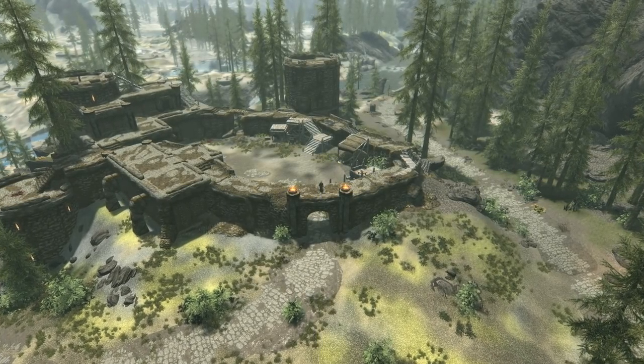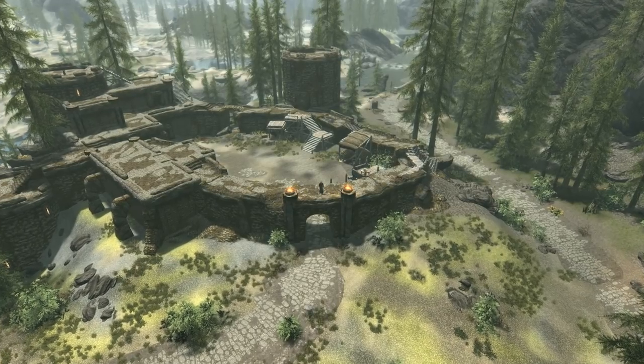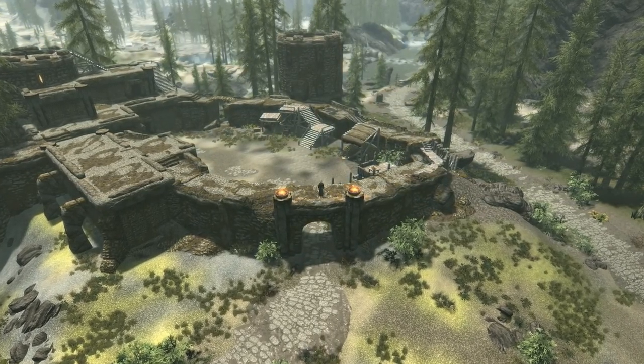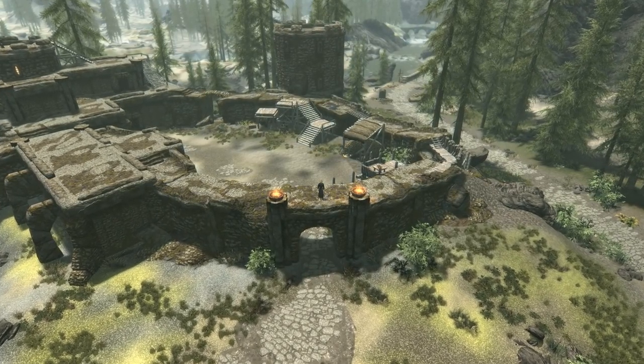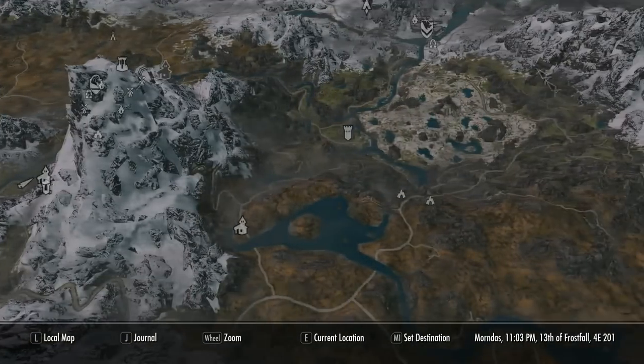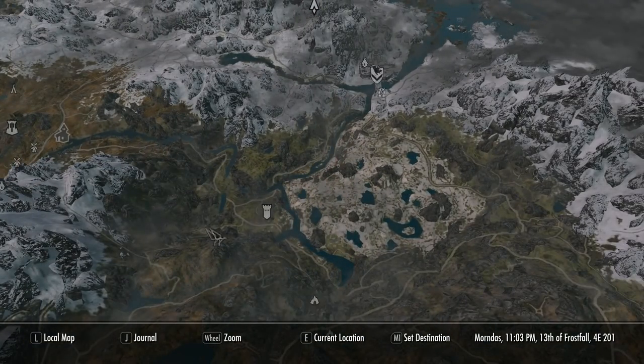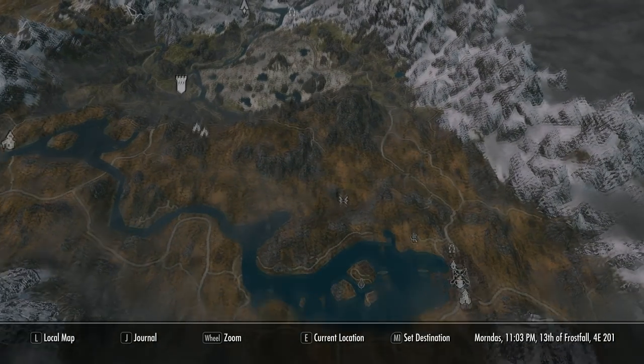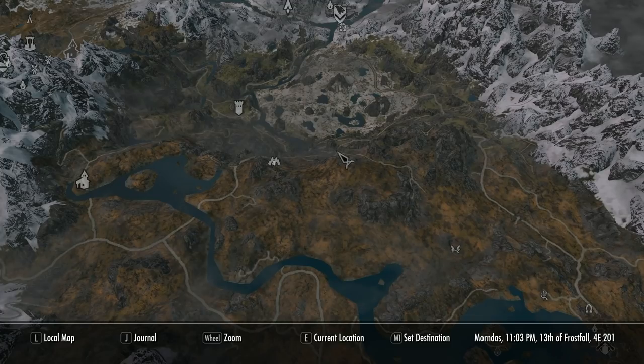Next up is a weapon I always get and use through my whole game — the Bound Bow. This is a tome that you shouldn't be able to buy until you're level 50 in Conjuration, but you can get it at level 1. To do this, you have to go to Fort Amol, which is a fortress northeast of Iverstead, slightly off the road to Whiterun, and it's overrun with mages who've seemingly slaughtered all the previous guards. These guys will virtually one-shot you, so be prepared — watch my guide linked in the video description on how to get this weapon.